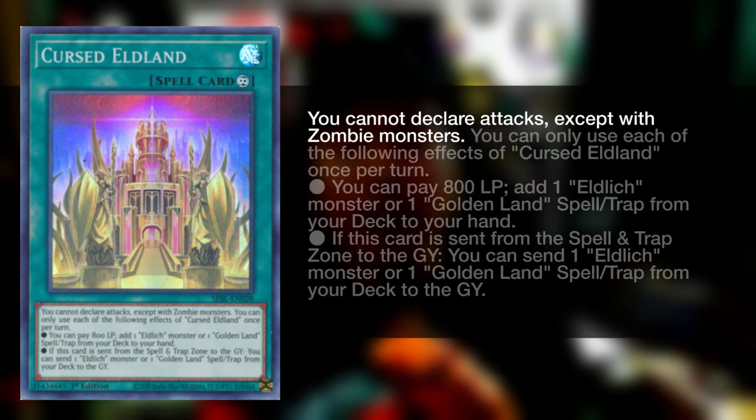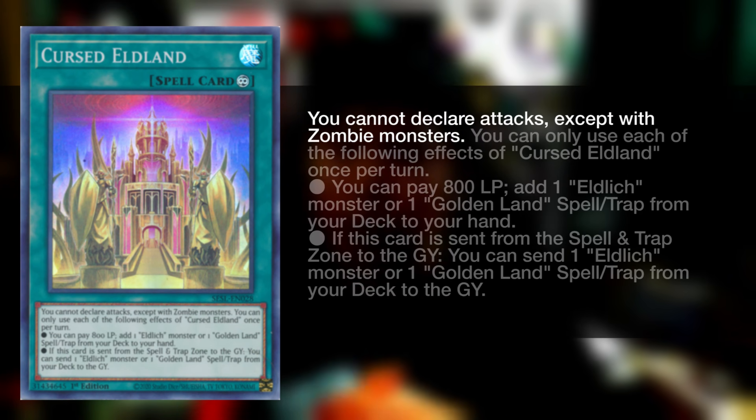Typically this isn't a big issue. However, in a more complicated game state where Curse of Elden comes up later, people tend to forget — especially in manual or automated simulators. They go into these big plays, go into battle phase, and then skip their battle phase. The first card in question is Cursed Eldland. It's not really a battle phase restriction, but rather you're limited on what you can attack with. It states on the very first line: you cannot declare attacks except with zombie monsters. So in a pure build, you are still affected by this because you run machines in your XYZ — you run Gustav Max, you run Libe.